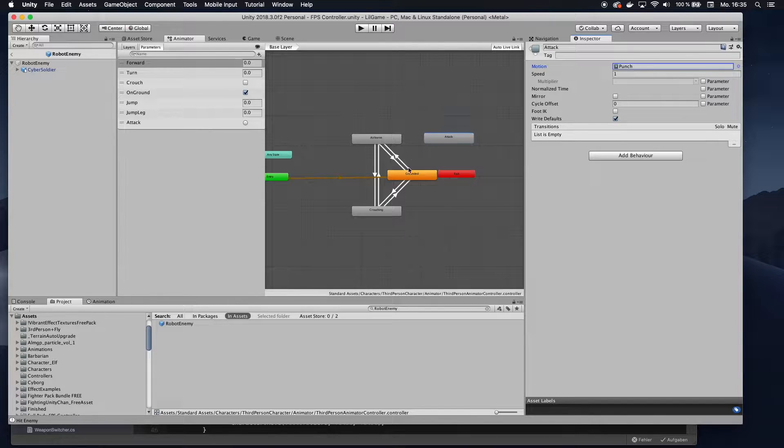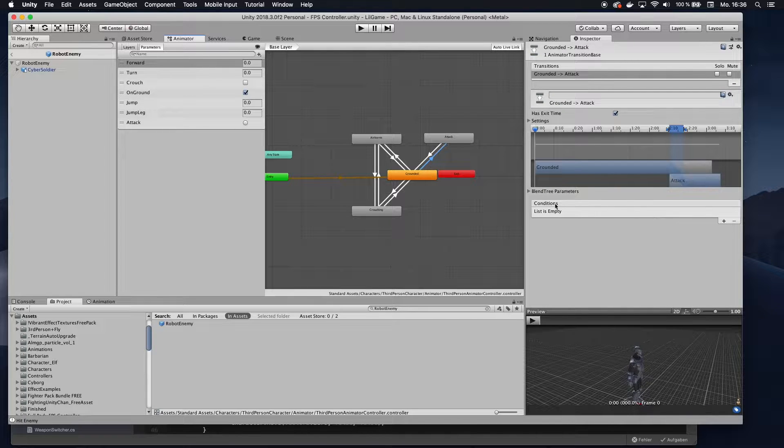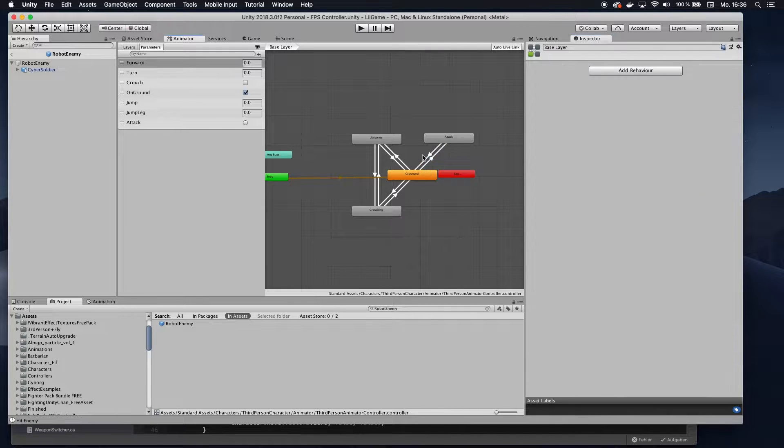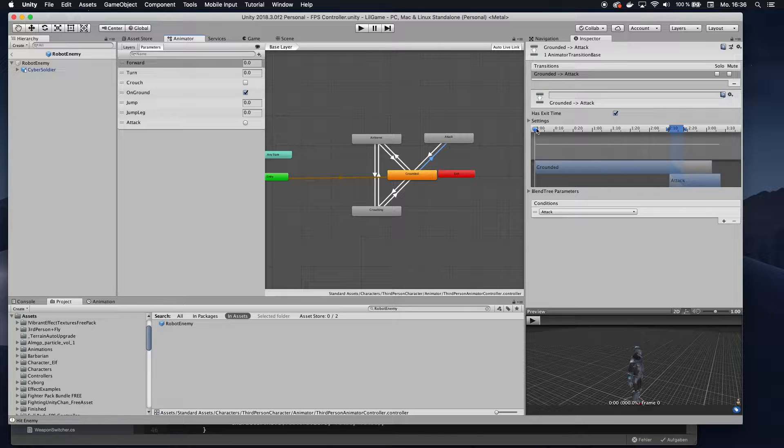I'll set a transition from 'grounded' to 'attack' and from 'attack' back to 'grounded'. I also want to add a parameter — a trigger — called 'attack'. You can add this by clicking the trigger button and renaming it to 'attack'. You'll use that later to trigger this transition. Click on the transition, go to Conditions, click the plus sign, and choose the 'attack' trigger. For the return transition from attack back to grounded, you don't need a condition — when he finishes his attack he just goes back. The transition looks good.